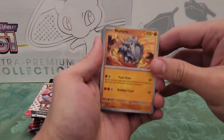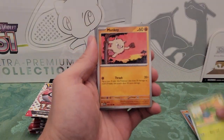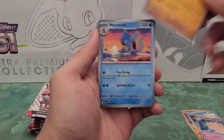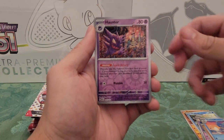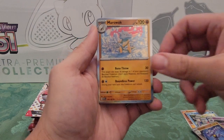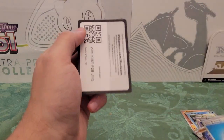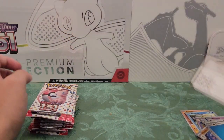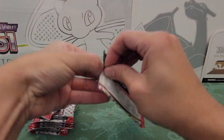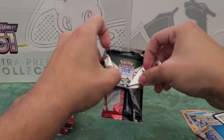Alright, no card tricks on this channel. Pack one: Rhyhorn, Magikarp, Oddish, Mankey, Hitmonlee, Wartortle, Haunter reverse, Choke reverse, Marowak holo — I'm pretty sure I got this one today — holo Energy, and a code card. I think I got a lot of repeat cards in there. Not going to help bolster the collection much on that one.